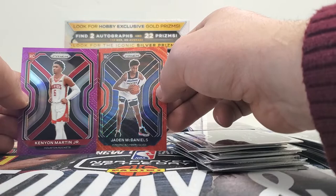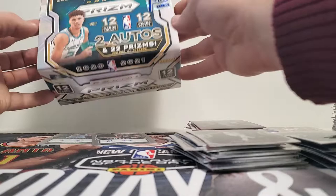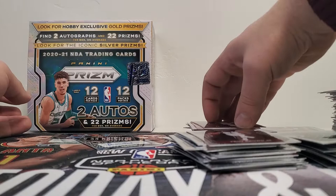And a Kenyon Martin. I could have sworn we were supposed to get a numbered card to seven — first off the line — but I could be wrong. I don't think I'm wrong. But knowing me, I probably am wrong. In my honest opinion, that box is terrible.